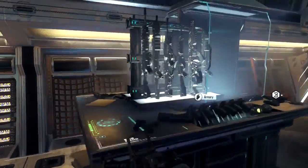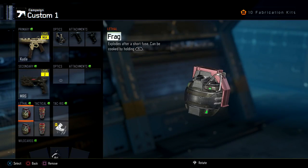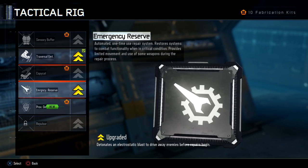First, load up into your safe house and go over to your loadouts. Pick the loadout that you normally use. Now go down to tactical rig and make sure that your traversal enhancements and the upgrade for it are unlocked, and emergency reserve and the upgrade for it are unlocked.